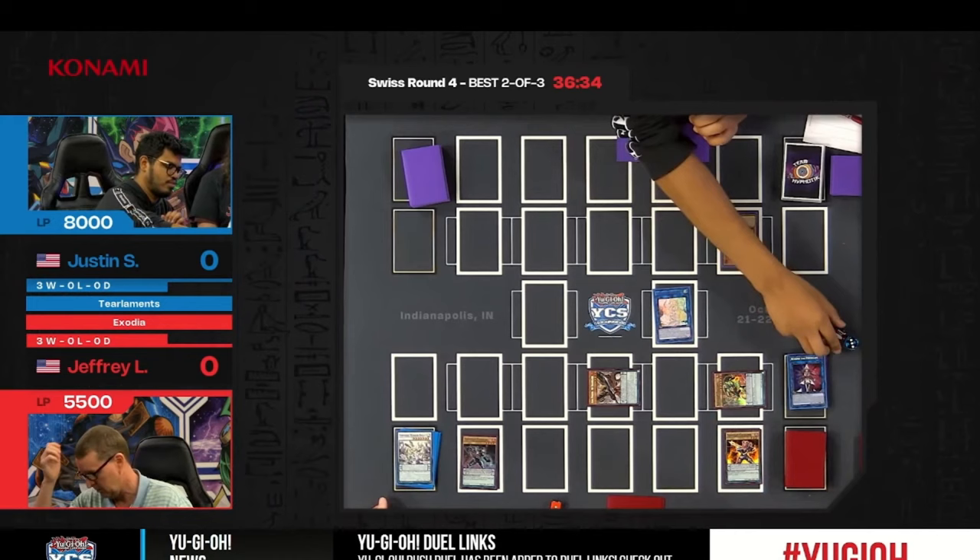Justin has to think carefully — he's one game down already and needs to commit to a board strong enough to stop everything Jeffrey has to offer. Here's some general info about Justin's deck: we saw two Danger monsters. There are many options for Tierlements players this weekend — the Horse package, the King of the Swamp package, or a combination. Justin is incorporating the Danger package — Danger! Nessie and Danger! Mothman — relatively popular all things considered.